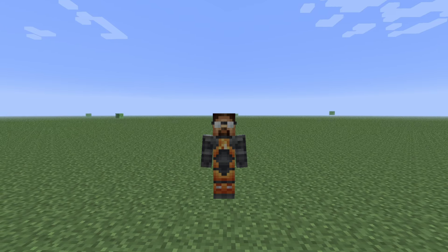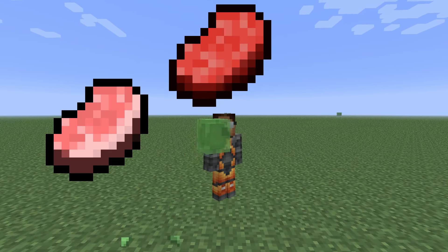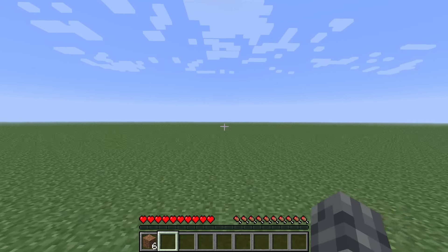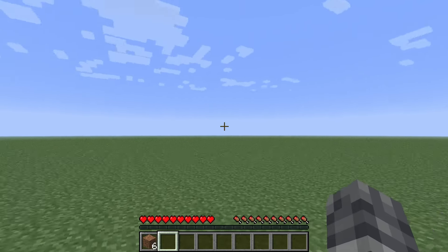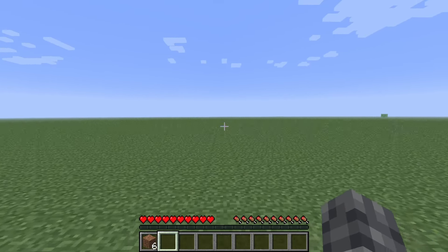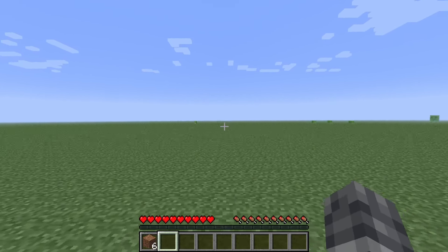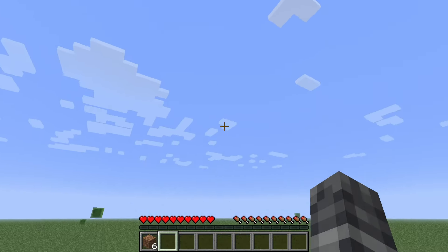Pigs give us pork, cows give us beef, chickens give us chicken, and sheep will give us wool — and that's no good to us until we get access to wood. So if we can find some chickens, I might be able to set up a shelter and brave the night underground, and start to get the resources that we need to survive in this place. And we better do it soon because the nighttime is coming.